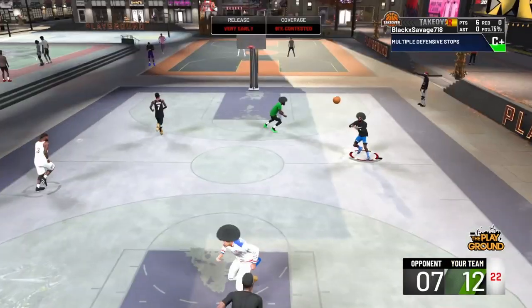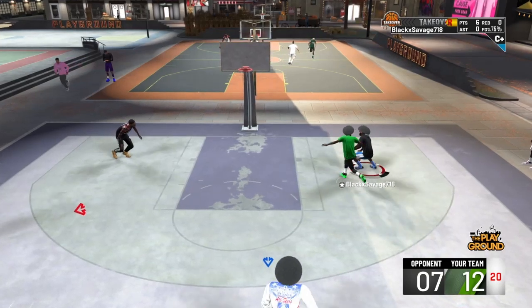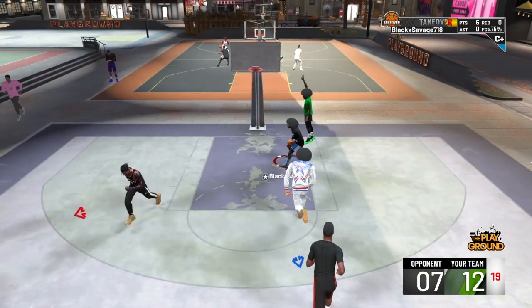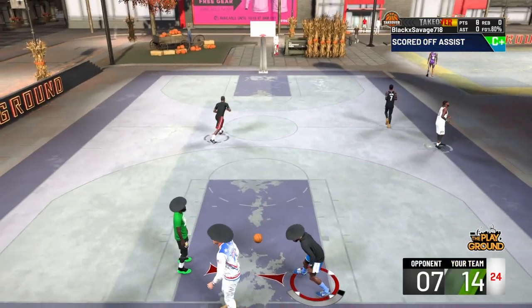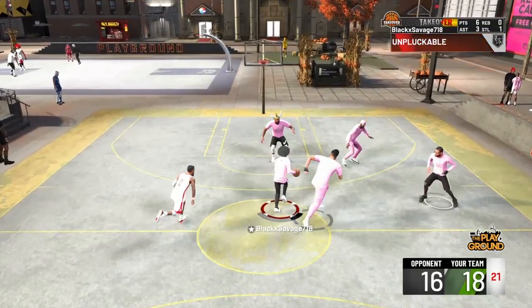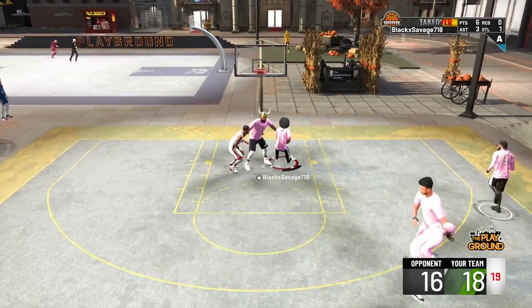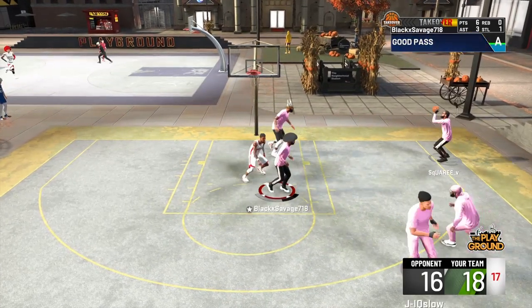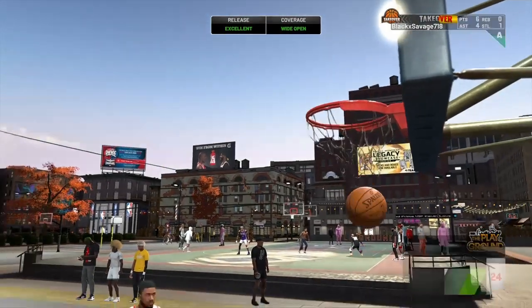Being a good slasher, or just being good at 2K, you have to use your IQ to outsmart your opponent. I'm driving on this guy — you think I'm going straight up — side hop step, easy dunk. The side hop step gets you the most space. And it's not always about scoring: as you see here, the big man is camping the paint, so I do the hop step just to bait him and my man is open in the corner. Simple.